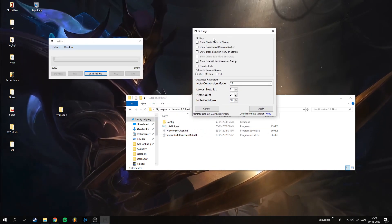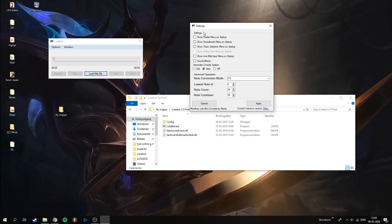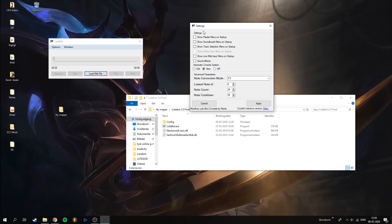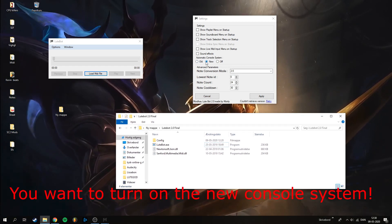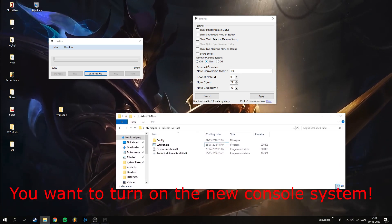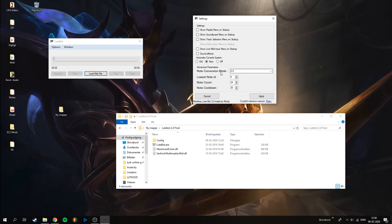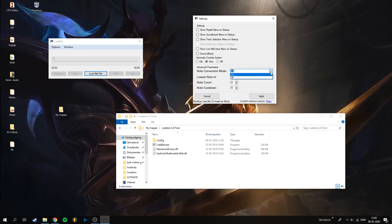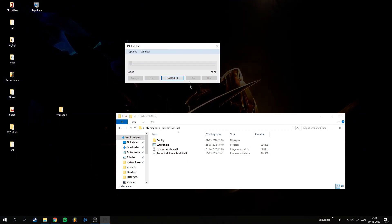Then we go into the settings. Inside of here you want to make sure that sound effects are 100% off, because they're gonna make you believe that the loot is actually playing but it isn't. Then you want to put on the new automatic console system, not the old one. And then you want to make sure that conversion mode is on 2.0. Just hit Apply and we're done with the lootbot.